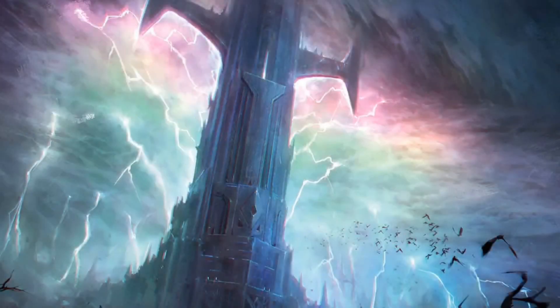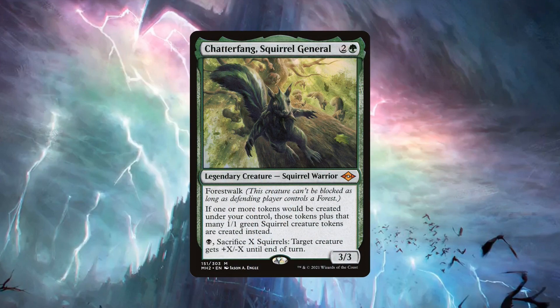Welcome back to today's build. I'll be your guide to this wonderful game we all love. Today's deck is Nuts. His name is Chatterfang, Squirrel General, and this is 15 Squirrels and a Dream.